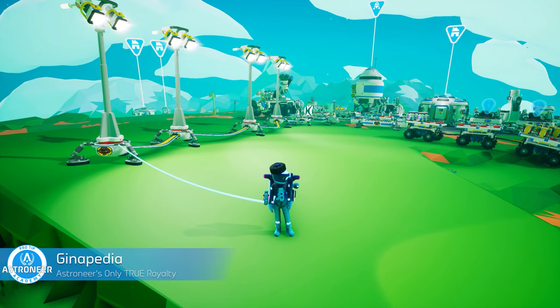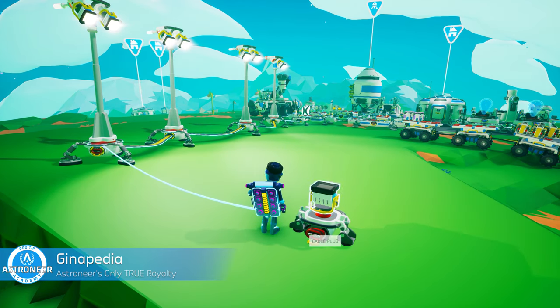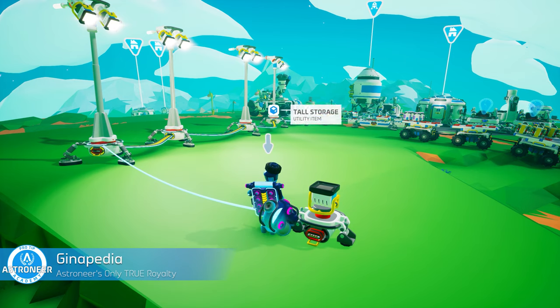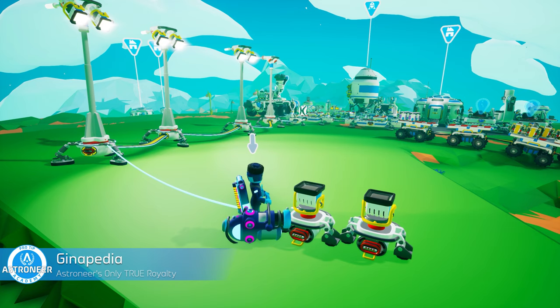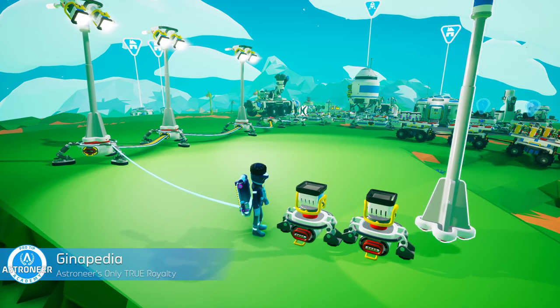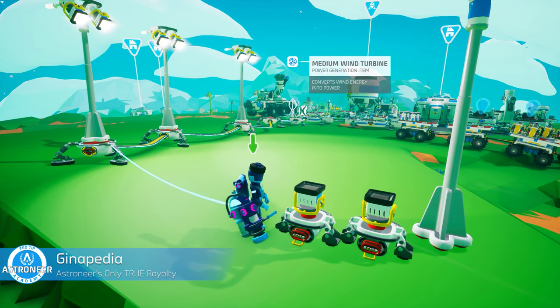The first pro tip is from Gina. Have you ever found an object or resource just beyond your reach? Well, you might not need to walk closer to pick it up. Instead, try extending your terrain tool then reach for the item. Your terrain tool has a further reach so you might just be able to pick up that item. Console-based Astroneers, apologies, but this trick does not work when using a controller.